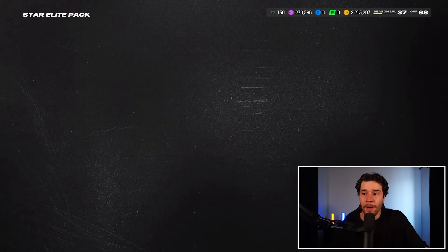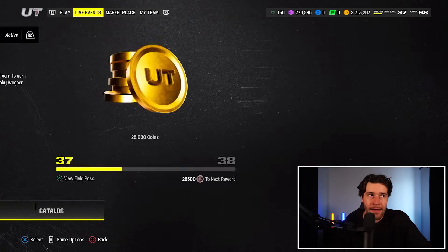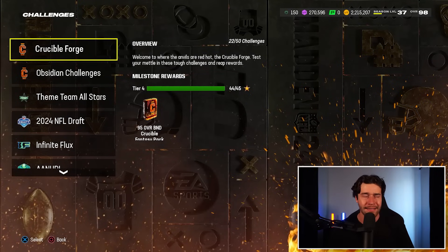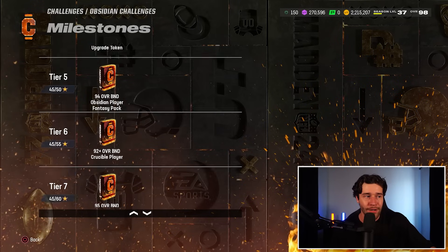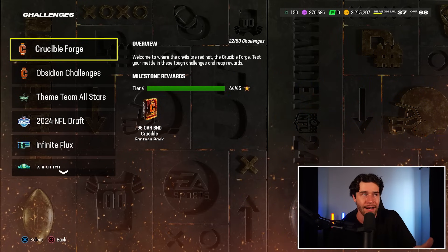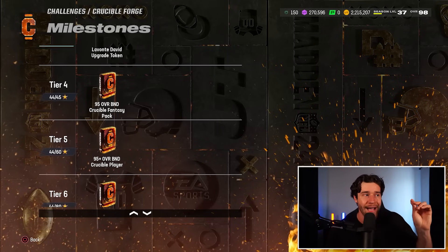One other tip I want to give you before we pick our final 99 is something I've been seeing a lot of people do to get a free 99. This is just going to come down to luck, but the 95 plus overall packs I've actually heard are kind of crazy in these solo challenges. In the Obsidian challenges and the regular solos in this promo there's a 95 plus overall BND pack. You're going to get one at tier number eight — a 95 plus overall BND Crucible pack. To get that I would have to play four more solos, which isn't that difficult. I'm going to do that off camera. There's also a 95 plus overall pack at tier number five in the regular Crucible solos.